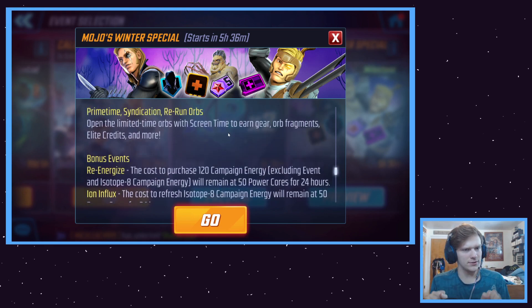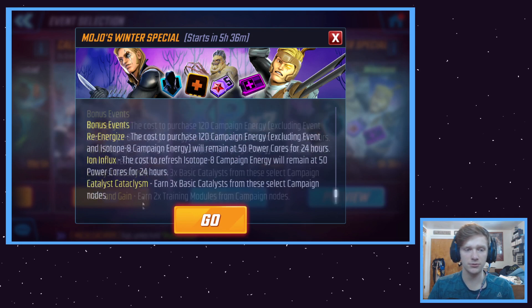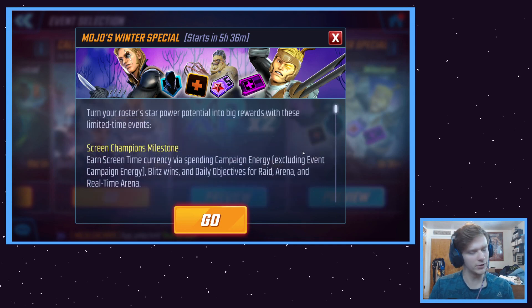I believe that's all there is to this event. There are also the little bonus events right here — you get 120 campaign energy for both ISO-8 campaign and normal campaign energy, three times catalysts, and two times training modules, which is nice. Two times training modules — that's how it should be by default, really. We need more training modules in this game.